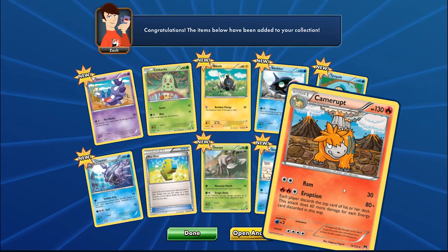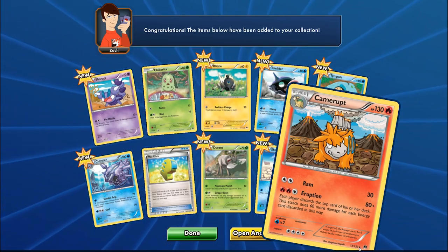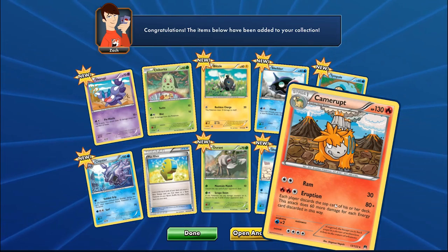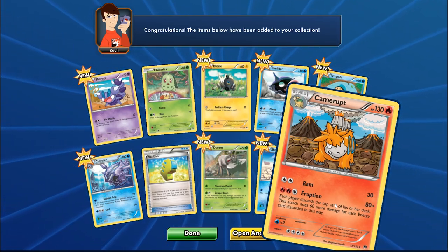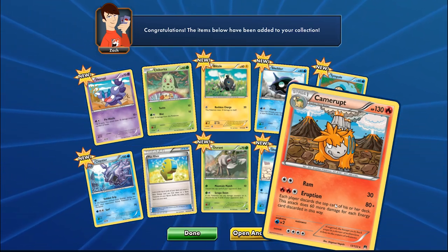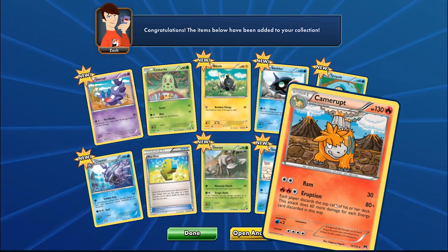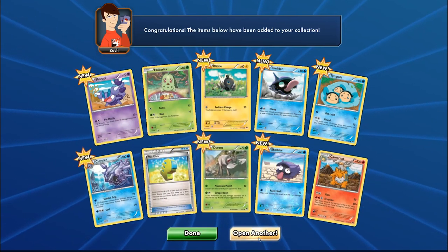Camerupt is kind of a joke of a rare with four retreat cost — ridiculous. He's a camel, 130 HP fire type. His Eruption attack hits for 80, and if you discard the top card of your deck and it's an energy, and your opponent discards and hits energy too, you deal 200 damage. It's situational but in Expanded you could use Pokedex, premonition, and Trick Coin to set it up. Maybe I'll build a deck around it for fun.